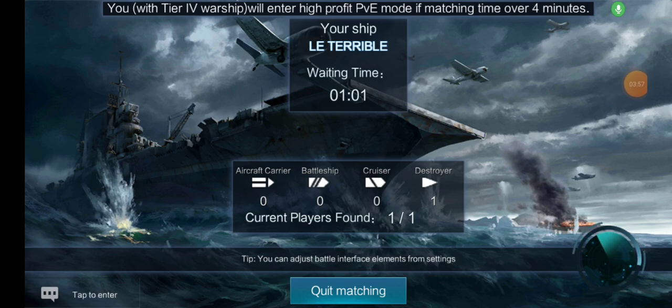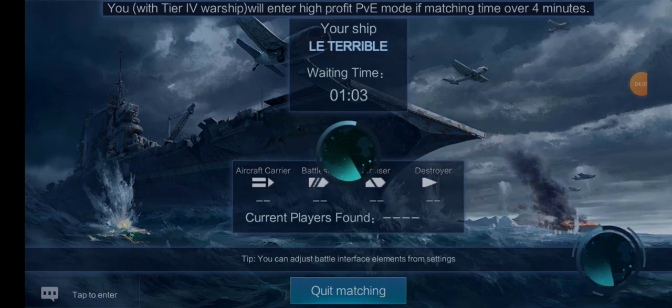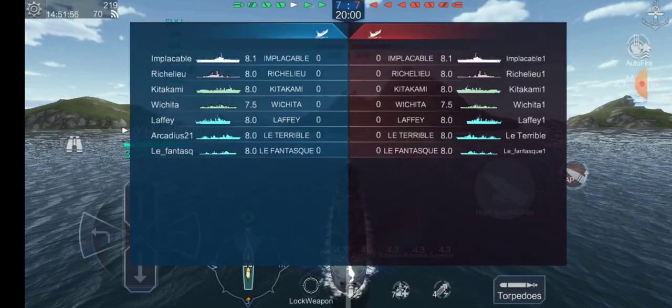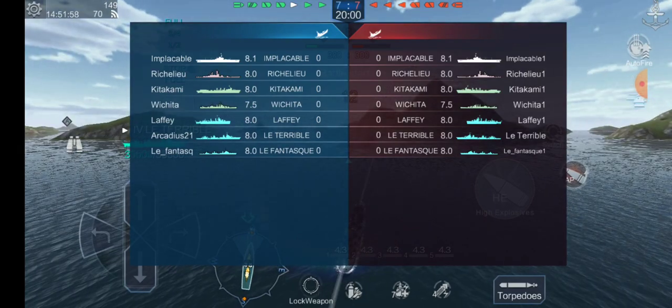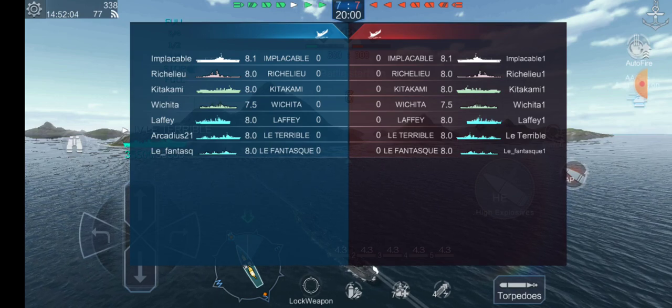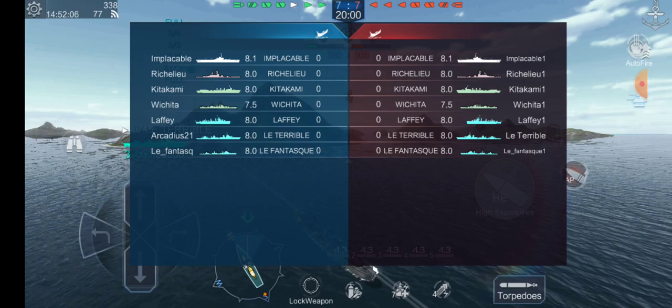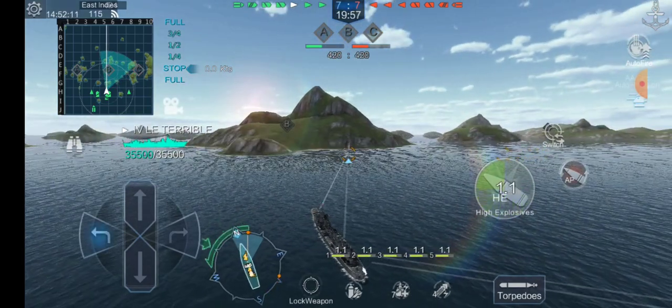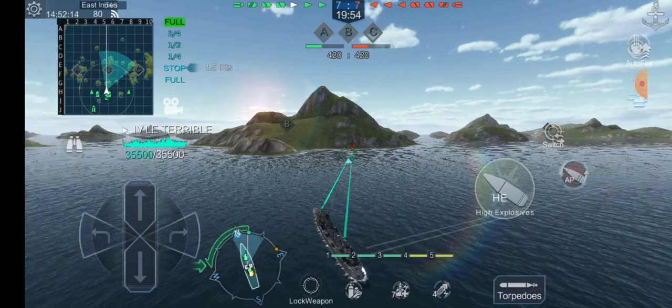Let's see what kind of game we have for Le Terrible. Tier 8 is actually where you start facing some pretty strong opponents, but I don't see any of those here so we lucked out. We have an Implacable, another British carrier. A Richelieu, which is the only battleship surprisingly. Kitakami, Wichita, and then three destroyers — Le Fila, Le Terrible, and Le Fantasque. So we have both French destroyers at tier 8. My concern was running into a Bismarck, Tirpitz group, or even a Veneto.